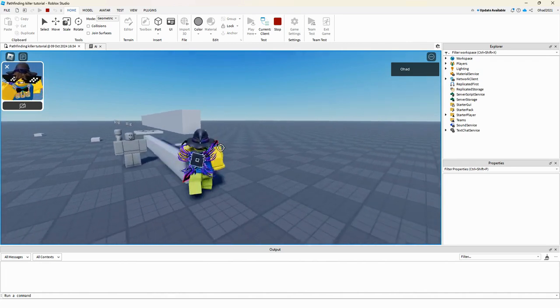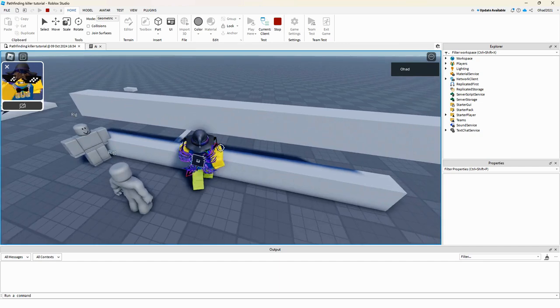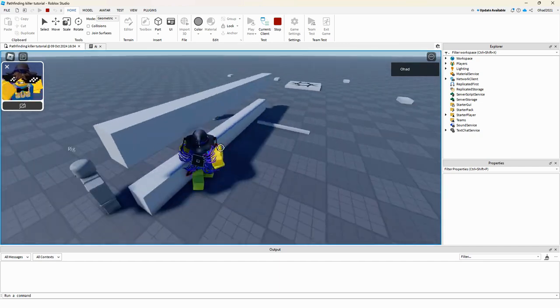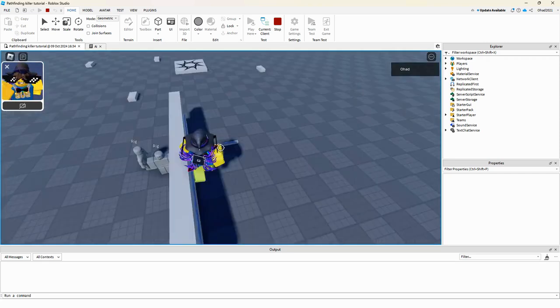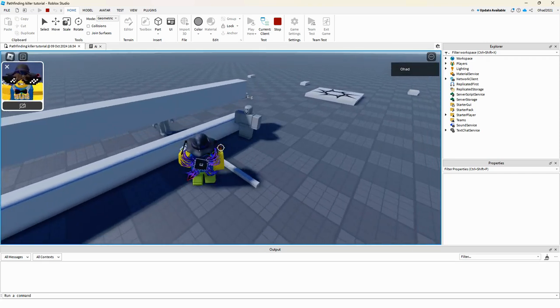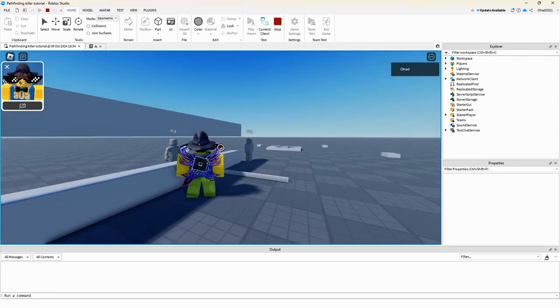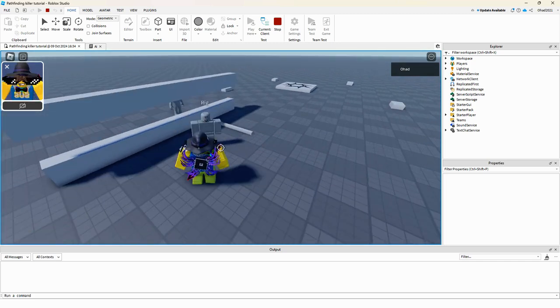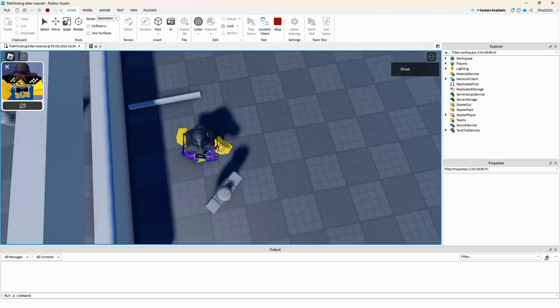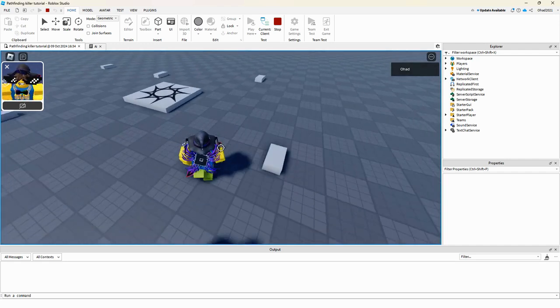It works! You can see it going around obstacles each time — that's perfect. You can try to jump over something and it will walk around to get you. Most tutorials don't show you how to make this, so that's what we're doing.